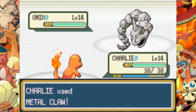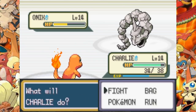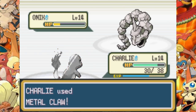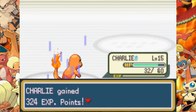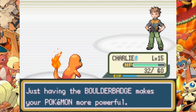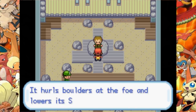His first Geodude isn't that hard — he's too busy using Defense Curl. We take him out with Metal Claw. Onix is his next Pokemon and for some reason he's only using Bind, which gives us the opportunity to take him out with Metal Claw as well. Rock is defeated and the Boulder Badge is ours.